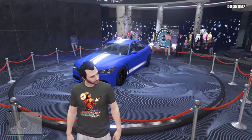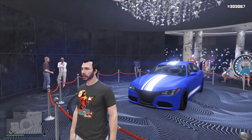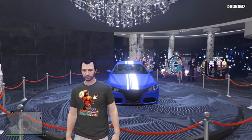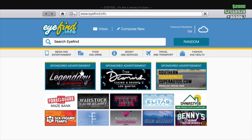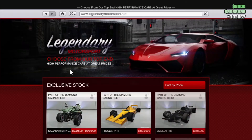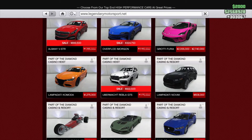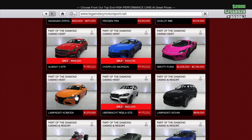Hey everybody, it's Cam from Van Camp Gaming back with another GTA update video. As you can see, we got a new podium car — it's going to be the Komodo. Let's dive into what we got on sale this week. Not a huge fan of what we got this week, but we've got the Albany VSTR and the Rebla — there's your podium vehicle.